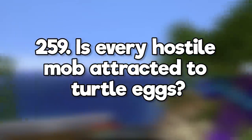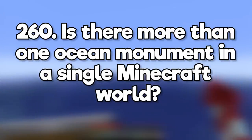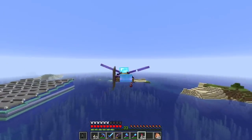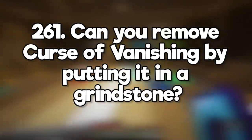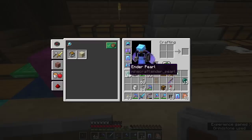Is every hostile mob attracted to turtle eggs? Nope, just the undead ones. Is there more than one ocean monument in a Minecraft world? Yes, sometimes they even generate in close proximity to each other. Can you remove curse of vanishing by putting it in a grindstone? Nope, curses cannot be removed unless you combine items in your crafting grid.